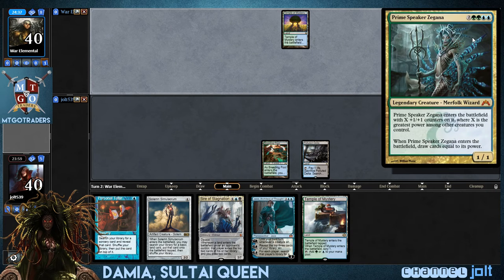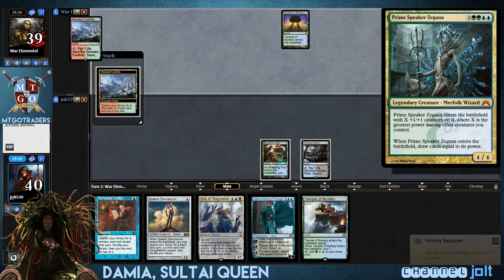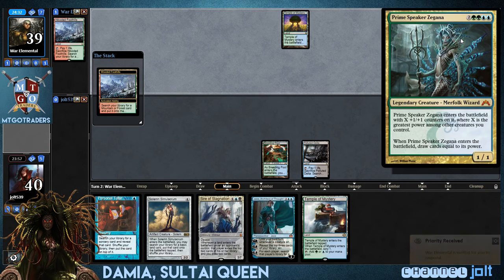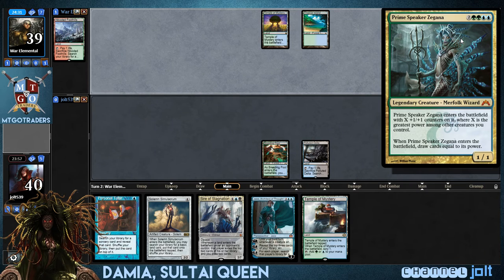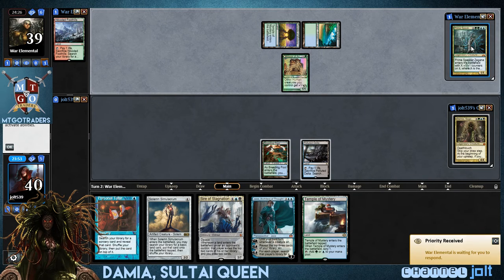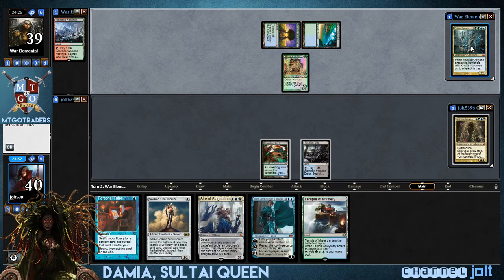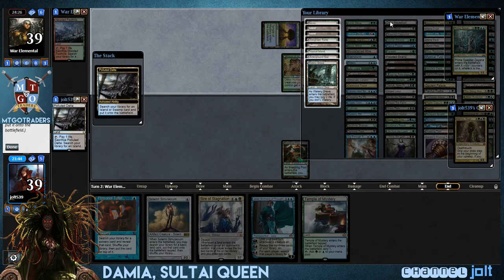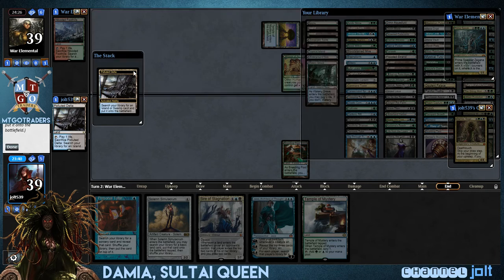But we are playing against Prime Speaker Zegana. She enters the battlefield with X plus one counters on it, where X is the greatest power among creatures you control. Whenever she enters the battlefield, draw cards equal to its power — pretty fun. She's kind of on my short list to do. I've always enjoyed her since she was spoiled in Return to Ravnica block. Let's grab a black source, let's get into some Underground Sea.